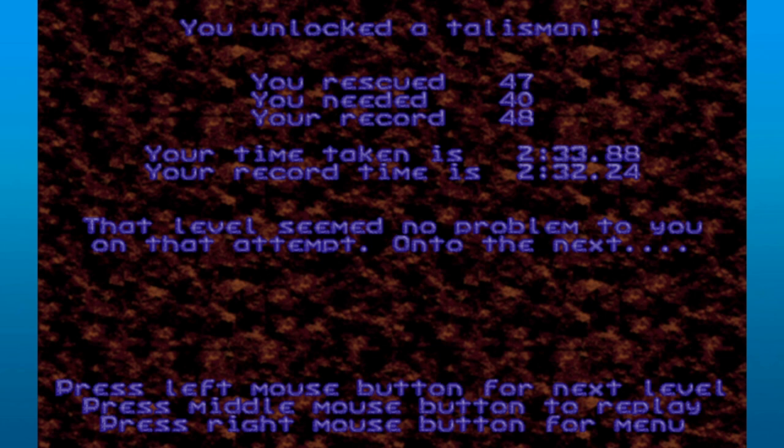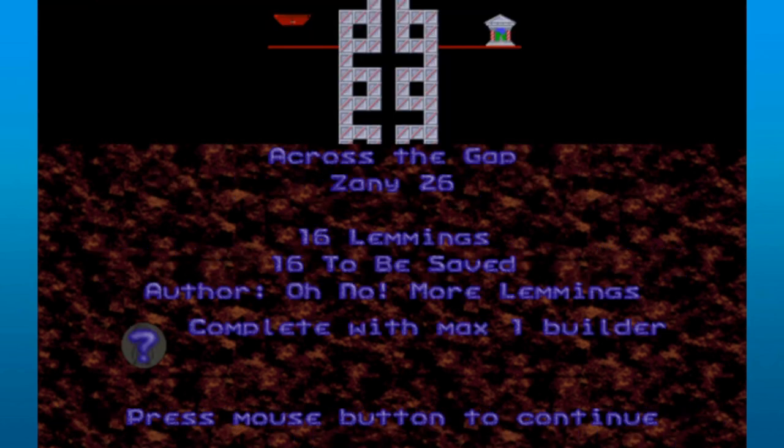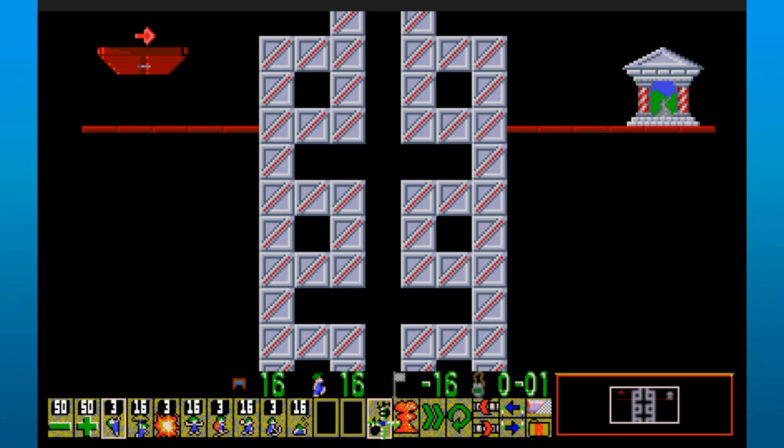It didn't take up too much of my precious time. Oh god, it's a silver talisman. Hold on to your butts. Only one builder allowed for this one. And I have to save everybody as per the usual — 16 lemmings, 16 to be saved. There's no reason that number would drop. One builder max, we might only have three. So that builder is obviously going to be right here, crossing the gap.